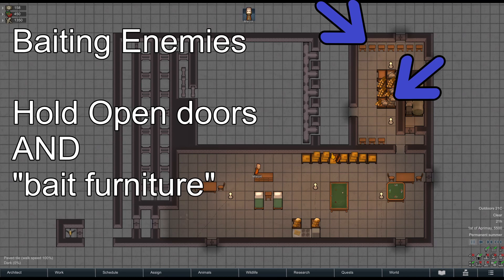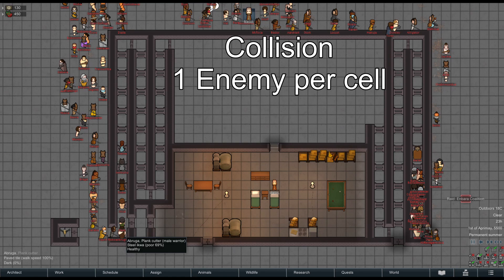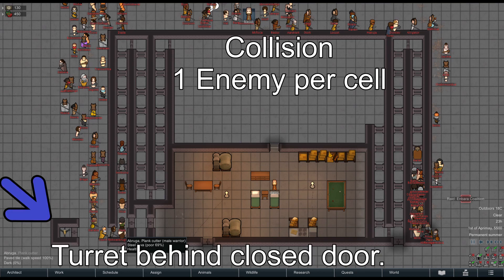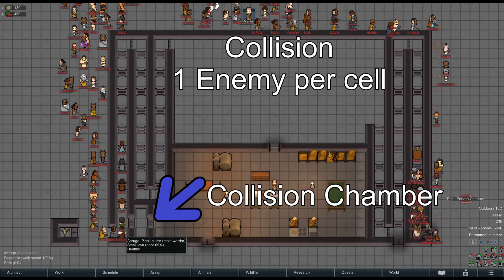The best method depends, and we'll get into what it depends on later. Collision is when enemies are limited to one enemy per cell. The Executive Summary for activating collision is to either have a turret — and unpowered works just fine — in its own little room with a closed door, or having a small collision chamber with one closed door facing the enemy.